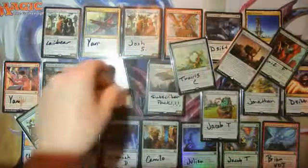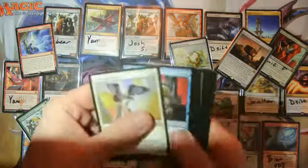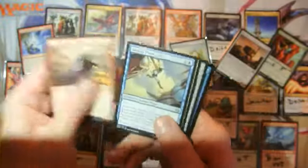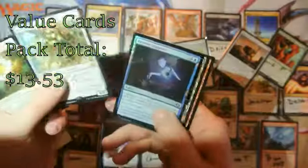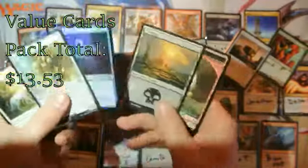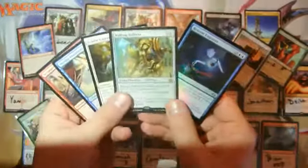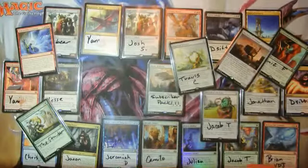Let's avoid this crazy glare that my light gives off. We do have a foil back there — Walking Ballista. What a pack. Reverse Engineer Foil — that's probably a pretty good pull as well. Congrats to the person that gets these five cards in their penny sleeve at the end of this month.